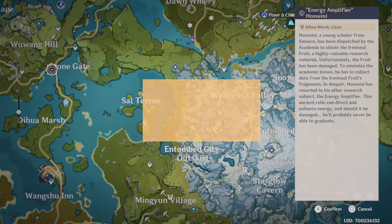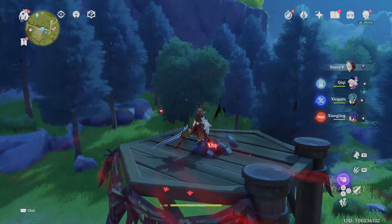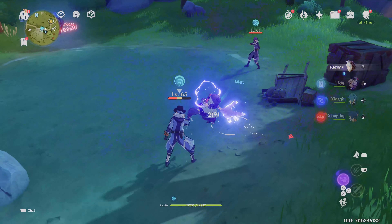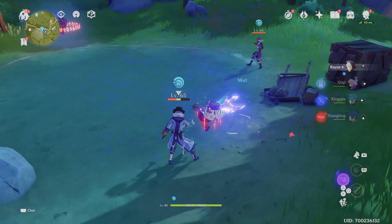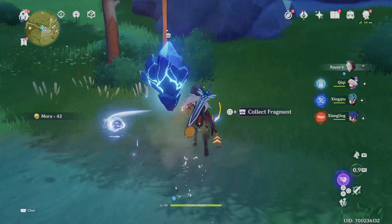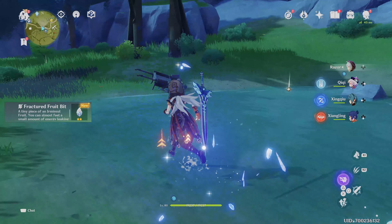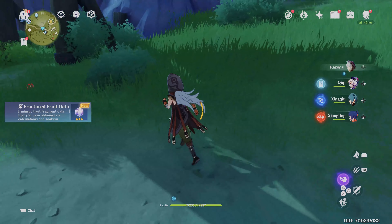It's super easy. First, teleport to Valley of Remembrance, jump off the cliff beside it, and smash up the red glowing crystal device — it's buffing nearby enemies so you want to take it out before you fight. After that, clear out all the enemies in the area and the locked crystal will become unlocked, allowing you to interact with it and get the first fruit fragment.